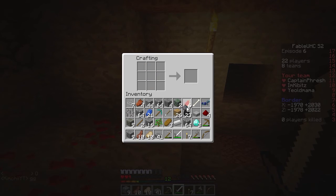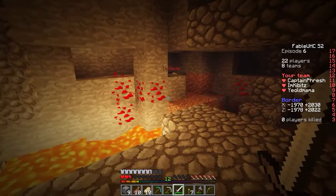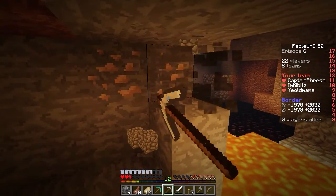And now we need all the parts for the enchantment table. One book, two diamonds for... I've got the diamonds. I'm about to get the obsidian. I'll get that set up for you. Yeah, you'll get me the book? I'll get you the obsidian set up.